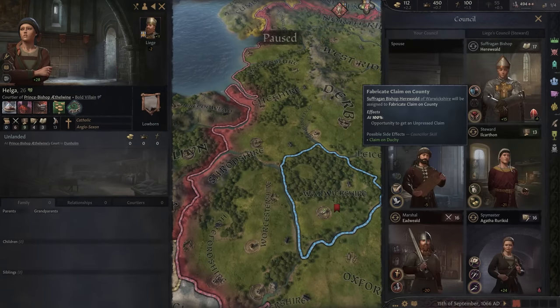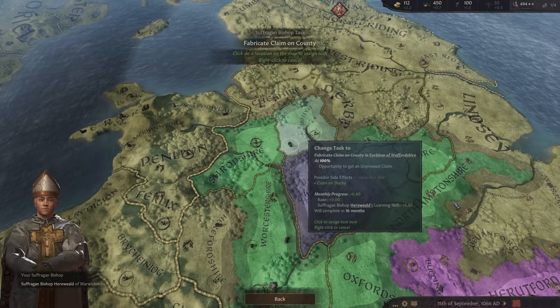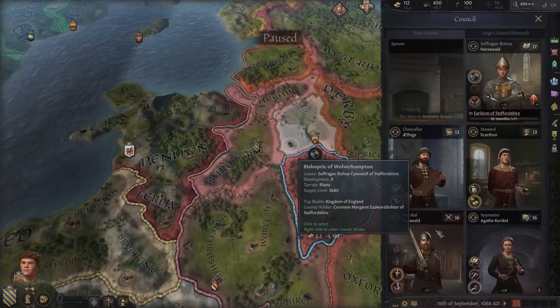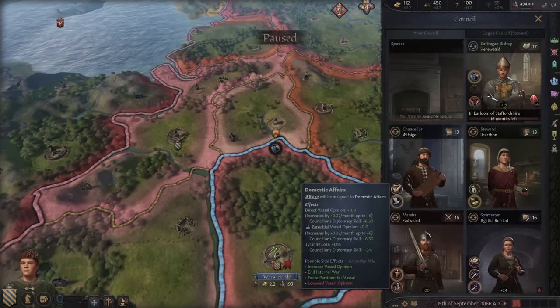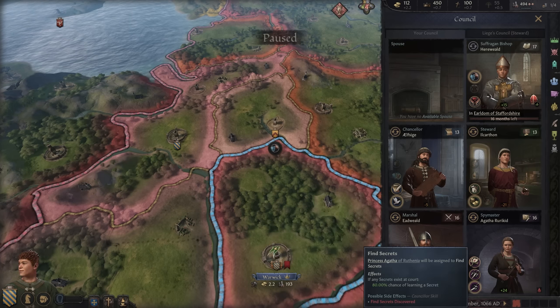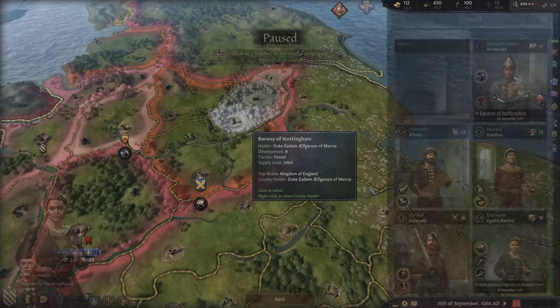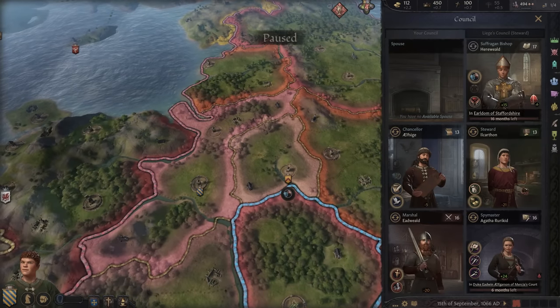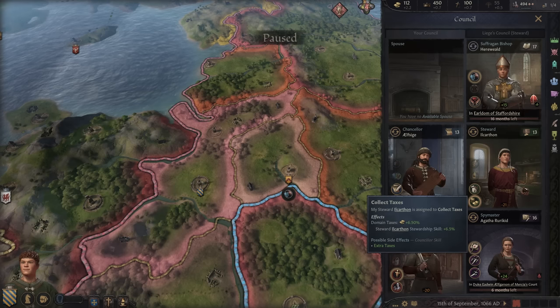Let's have a look at our council. We've got a pretty good bishop at 17 learning. We're going to get a claim on our sister's lands — I know it's quite cruel, but we've got to do it. For everything else, we're going to train our commanders with our marshal. For our spy master, our mother needs to find out secrets about our Duke — it'll take half a year. Our steward is going to focus on collecting money for us.